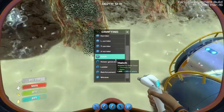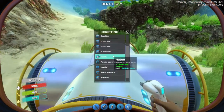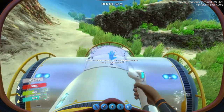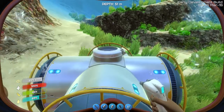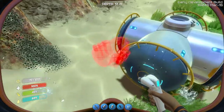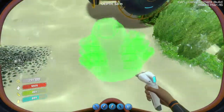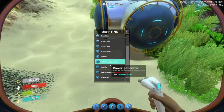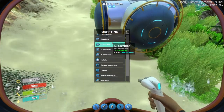Okay, let's do a hatch. Put it right there. So we've got a hatch. Let's do a power generator. How's this work? I mean, there's a special ladder, reinforcement, a window...